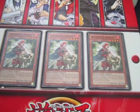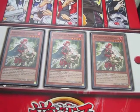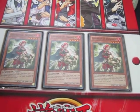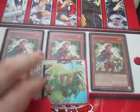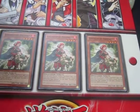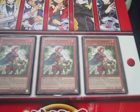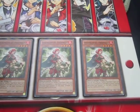For Vanguard I'm looking for a lot of things. I'm kind of putting Pale Moon off for now until much later because I figured I'll just build something else first. So I'm looking for Neo Nectar stuff. I need three more of this - it's Water Lily Musketeer Ruth. I need one to two more of Maiden of Rainbow Wood.